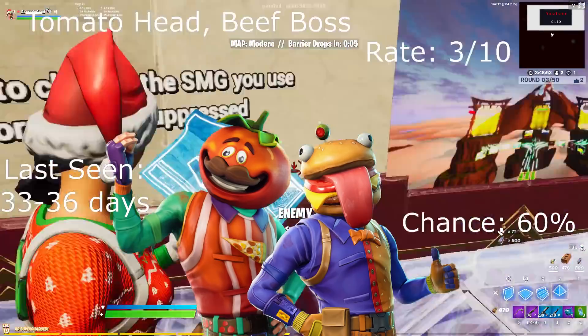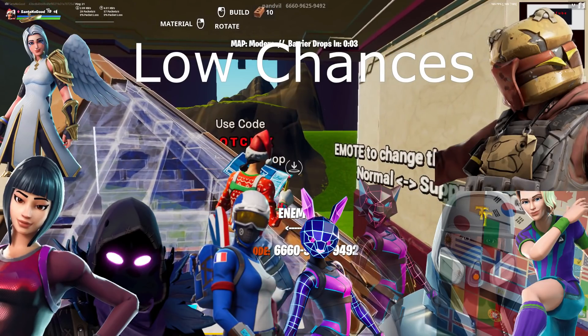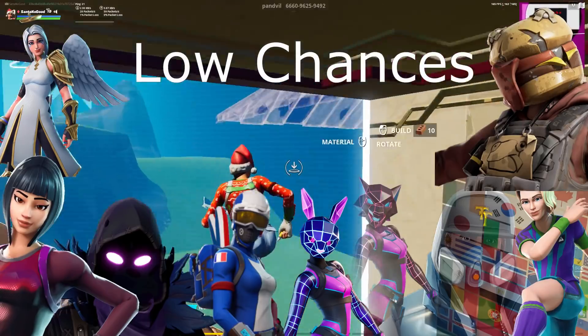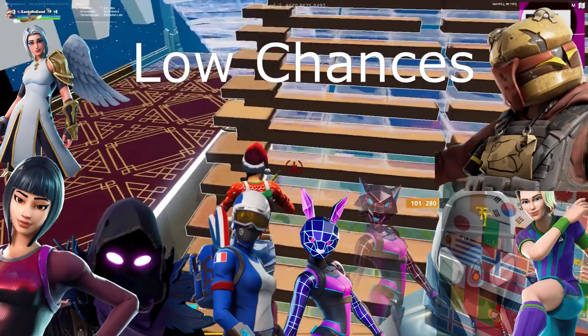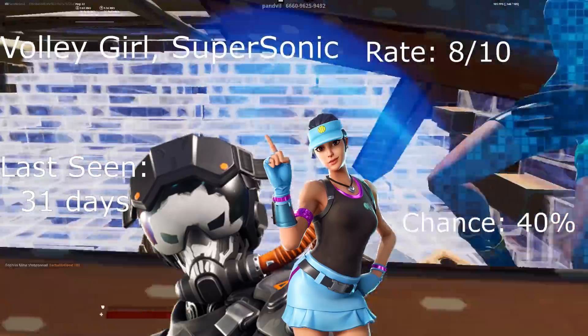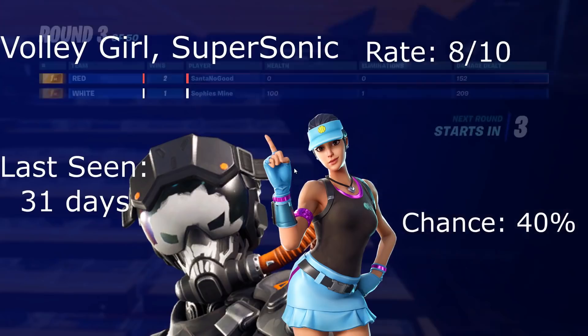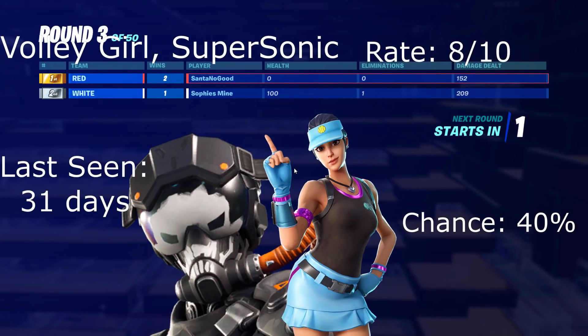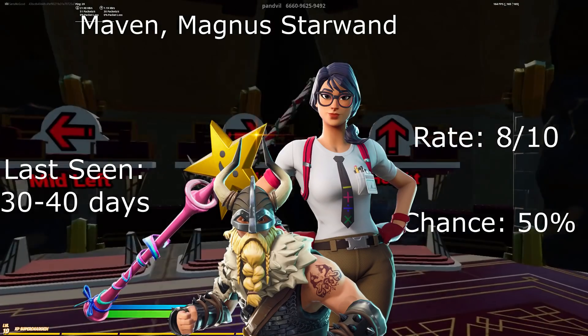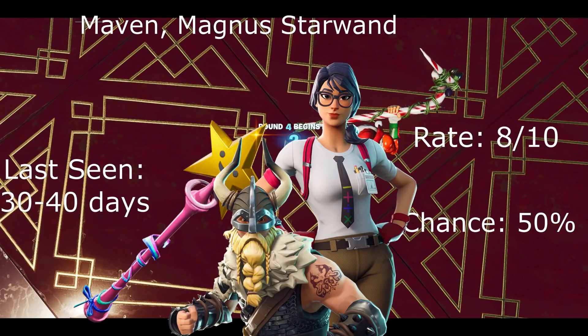Last seen around 32 to 36 days ago. Onto our low chances — we got the Gut Bomb, Renegade, Abstract, Bunny, Wolf, Mogul Masters (though I'm sure this won't come out, but I'll put it here anyway), the Bright Storm Bomber, and the Arc skin. We got the Volley Girl and Supersonic — chance 40%, rate 8 out of 10, last seen 33 days ago. We got the Maven, Magnus, and the Star — rate 8 out of 10, chance 50%, last seen 30 to 40 days ago.